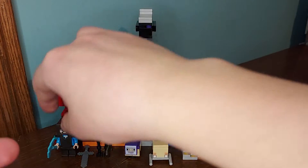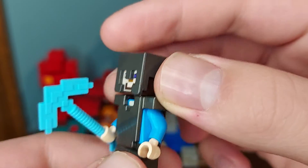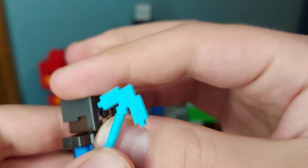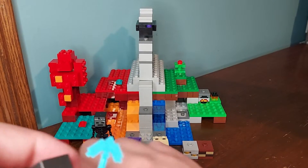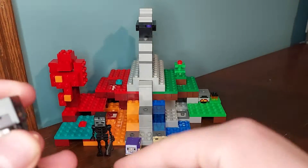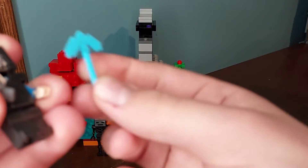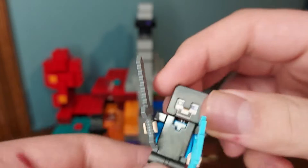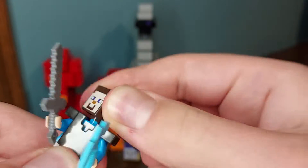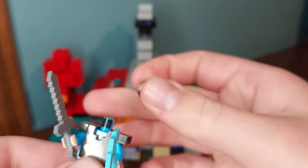First, let's look at the minifigures, starting with Steve. In the set he does come with Witherite armor — I believe that's what it's called, correct me in the comments if I'm wrong. He has a diamond pickaxe and also an iron sword, so you get to choose which one you want him to have. Or if you really wanted to, why not make him dual wield a diamond pickaxe and an iron sword? It's Legos, why not? Underneath the helmet is just the usual Minecraft Steve head, and there's the torso. Nothing special, but the armor is cool.